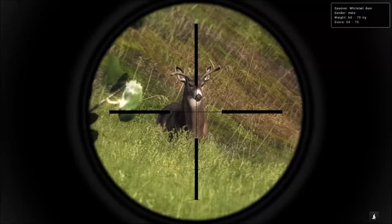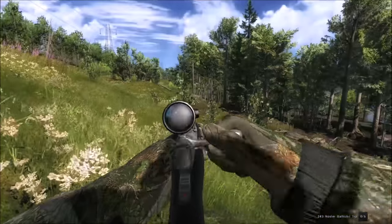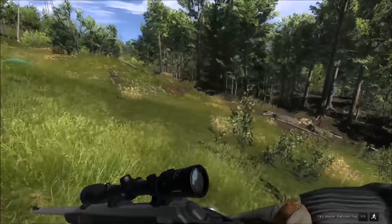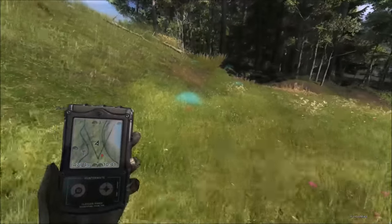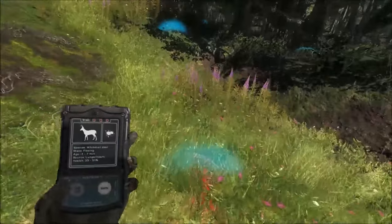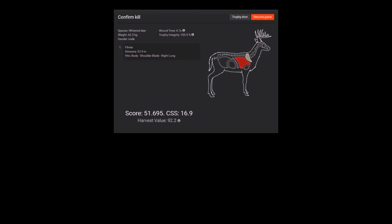We've got another small whitetail buck, 50 to 75 score estimate, but we'll try to take him out with the 243. First time one does not drop — hopefully we got lung and not just shoulder blade. That does look like lung blood. He's down just behind that tree there. That's more what I expected from this hunt — some animals running just a bit. Single lung and shoulder blade, 51 score, pretty small.